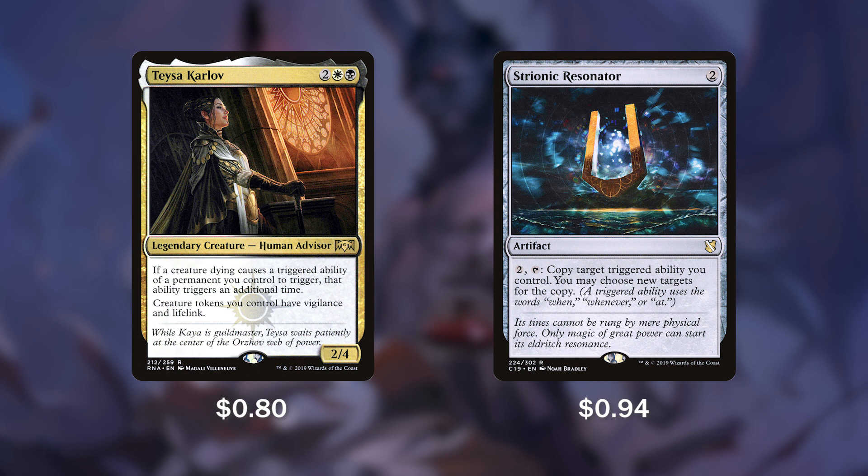Strionic Resonator, this 2-cost artifact, may be the single best card in the deck. For 2, we can tap it to copy a triggered ability we control and may choose new targets for the copy. Whenever we move to our end step and Athreos is on board, we're going to copy his coin counter ability, giving us 2 creatures that are going to return whenever they leave the battlefield. This is so powerful, and if we can get them onto some big heavy hitters, our board state will just become unstoppable.